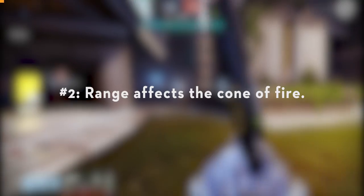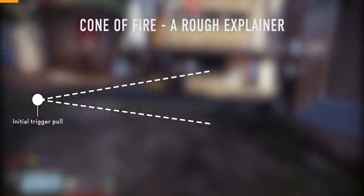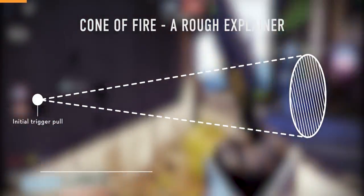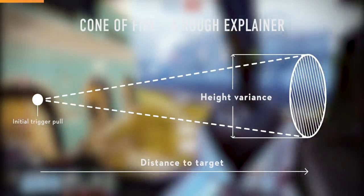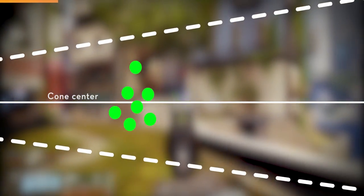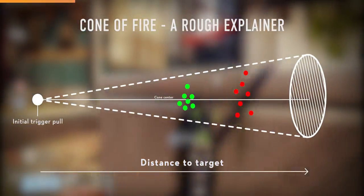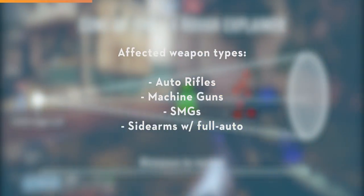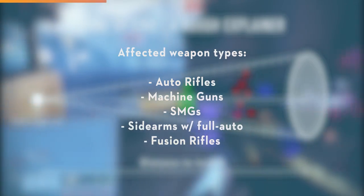Number 2: Range affects cone of fire. If you don't know what cone of fire is, here's a visual representation. The cone of fire represents the range of height and width of the placement of your bullets relative to the distance at which you initially fired the gun. The closer the target, the less likely the bullets will deviate from the initial direction of aim. The further the target, the more likely the deviation occurs. This is generally true for all weapons in real life, and in Destiny it mostly affects automatic weapons like machine guns, auto rifles, and SMGs — but it also affects fusion rifles.